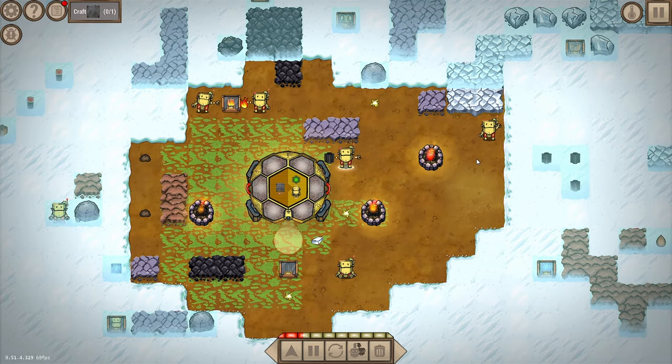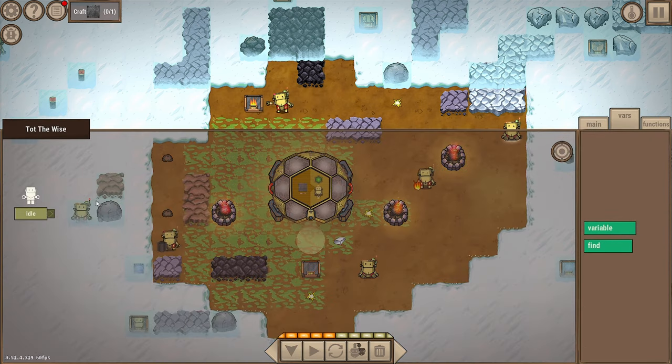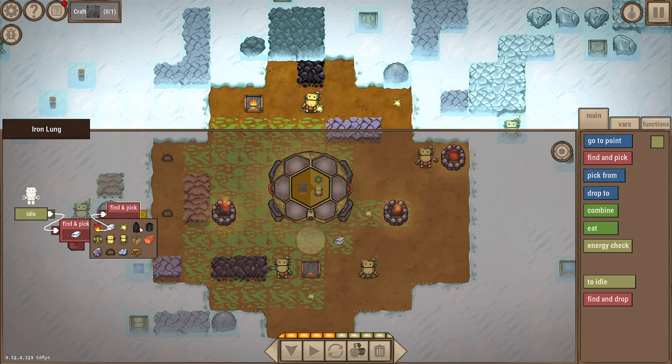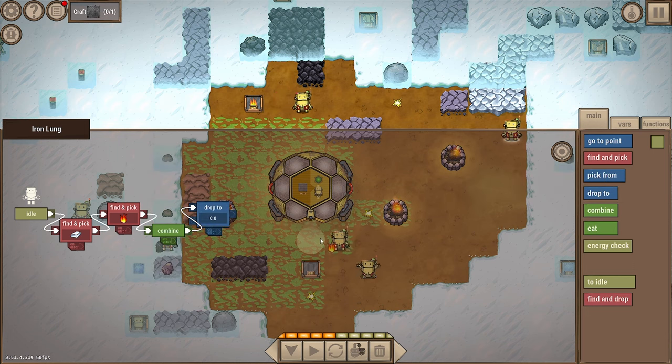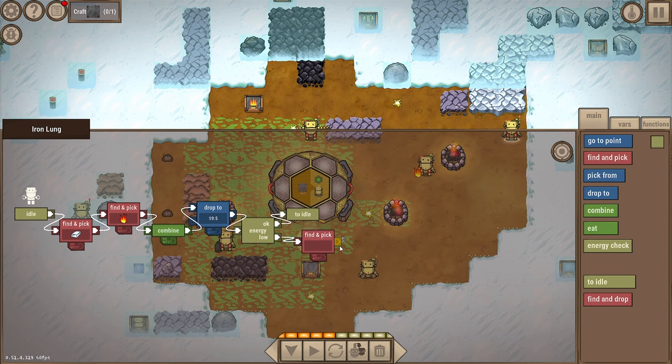Let's get a bot to make steel. We've got food storage now so let's take this guy - Iron Lung. I want you to find and pick iron, then find and pick fire, combine, drop it to here, do an energy check: if okay go to idle; if energy is low, go find some food, eat that food, then go idle. Have at it.